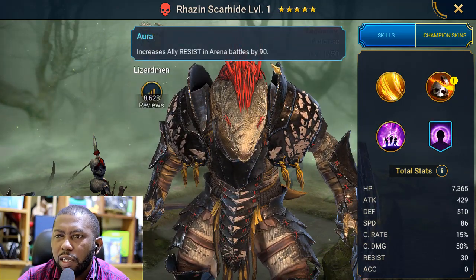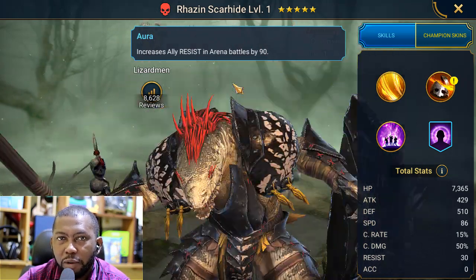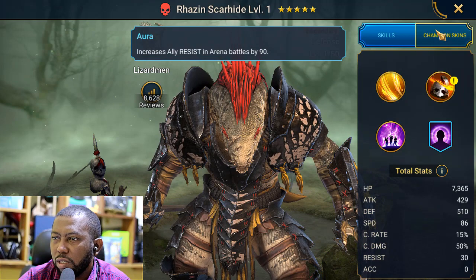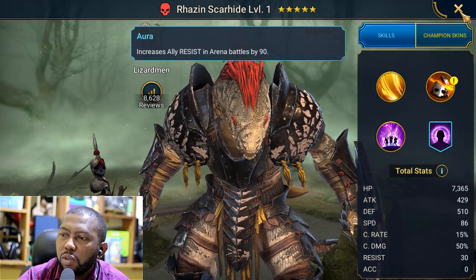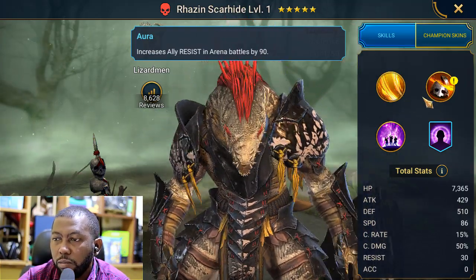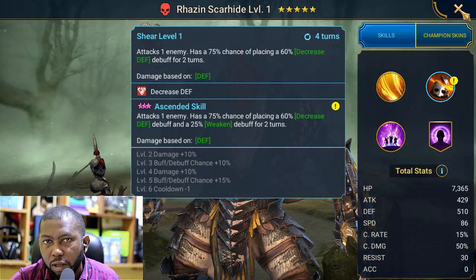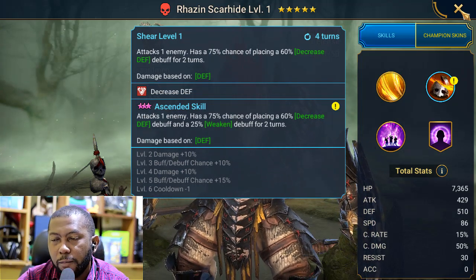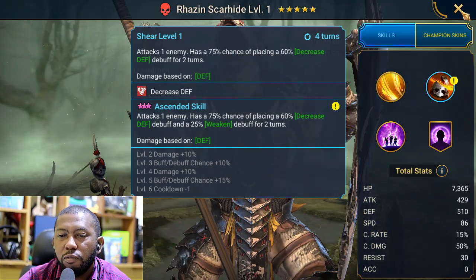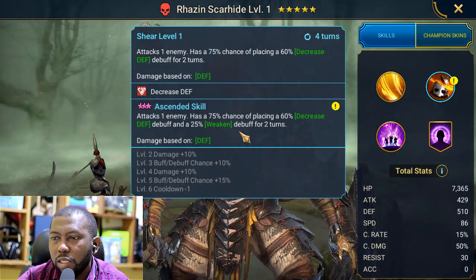He also has an aura for the arena, and I've seen him used as a defense champion there. With his high amount of resist, if you're building a resist team that's where you can use this skill the most, not in general content. I intend to use him as my main decrease defense and weaken champion. I do already have Fane, but Fane dies faster, Fane is not that tanky, and Fane cannot remove the increased attack that the boss places on himself.